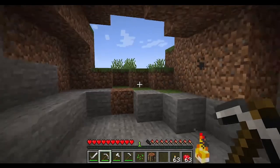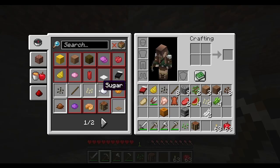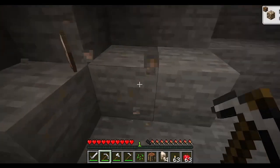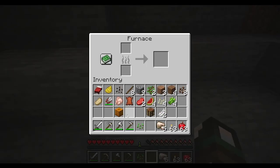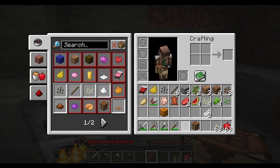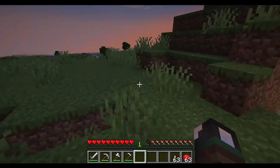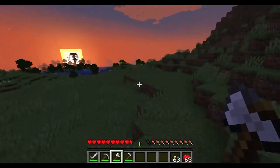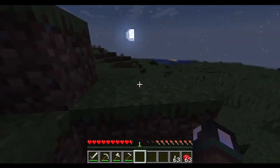To place a torch, place it down and it lights up the area. Torches also help prevent mob spawning — you don't need one every block, just one every few meters. This is iron ore — you have to mine it with a pickaxe. There is fall damage in this game, so be careful.